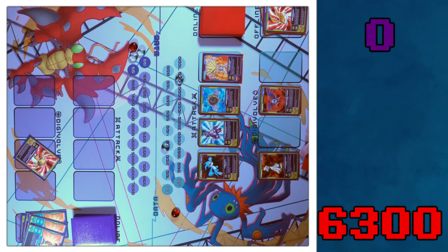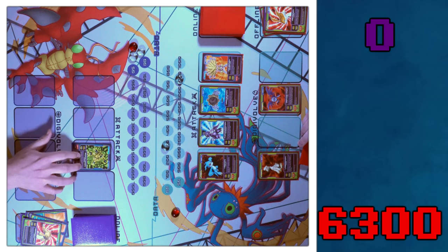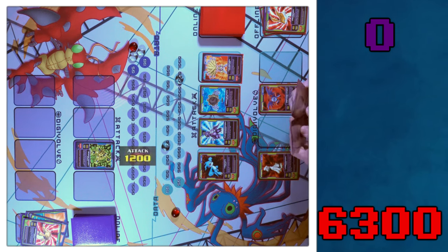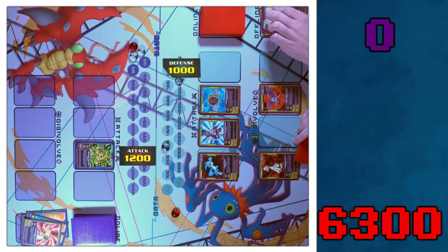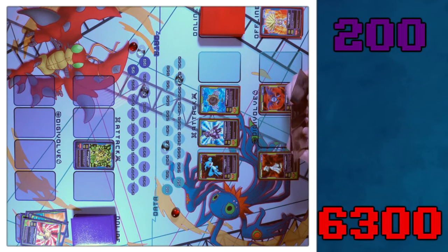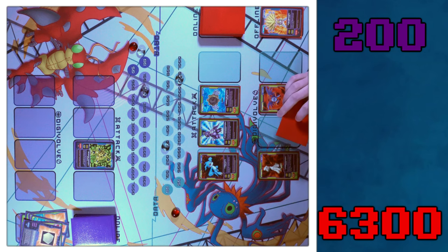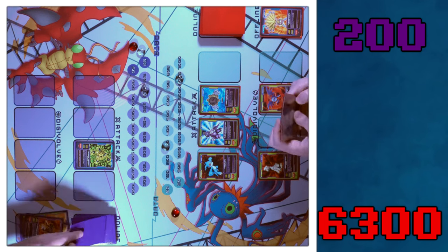I'm going to Digivolve Armadillomon into Ankylamon. 300 defense? I thought this man had more than that. This boy weak as all get out. I'm going to move him up — I'm feeling spicy. I'm going to attack Ankylamon into your Kyubimon. 1,200 versus your 1,000. That's chill — gives myself a nice 200 points. I'm going to go to my discard phase — get rid of Golden Shield and my Cerberusmon to draw two. It is your go.